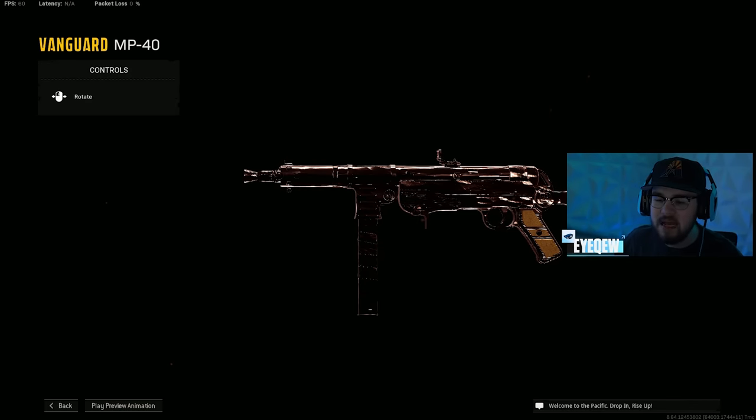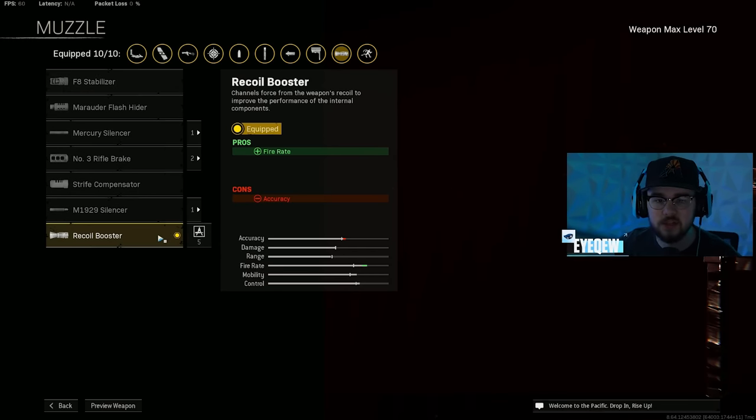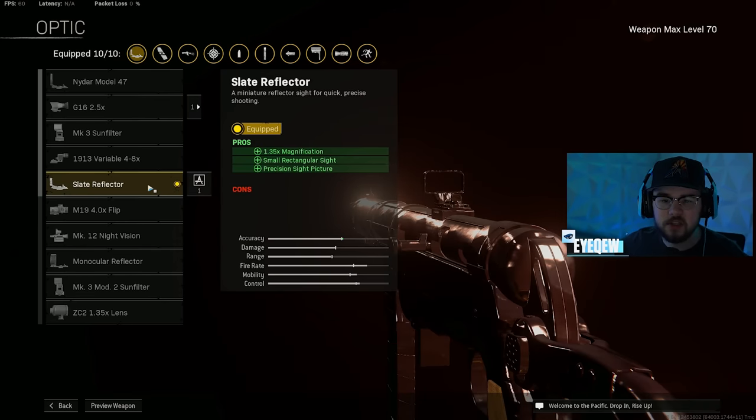Loadout number one is the MP40 — it jumped up because it got buffed and it feels immaculate on the map. For the muzzle, being a Vanguard SMG, you have the Recoil Booster giving you that fire rate boost, letting you kill way faster. Then you mix in the VDD 189mm Short barrel, giving you damage range, bullet velocity, and limb damage — letting you kill faster and hit harder.